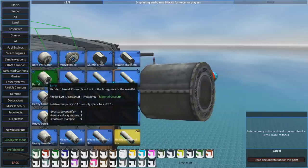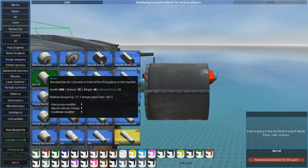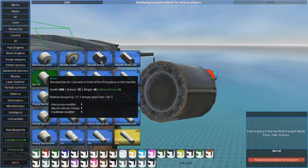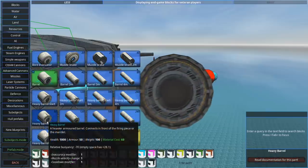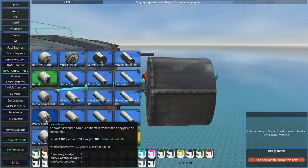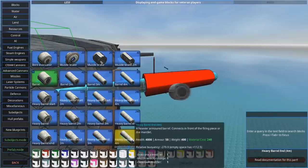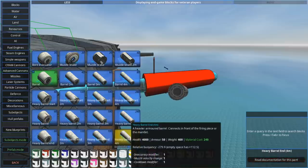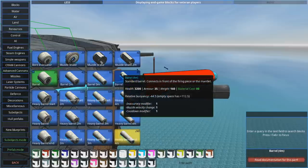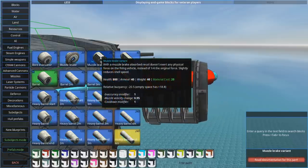Heavy barrels are so much tougher than regular barrels. The regular barrel has health of 800 and armor 35 — nothing to be sneezed at. But the heavy barrel has 1,000 health and 50 armor, and that scales up with length. So at a given length, it's 3,200 health for the regular barrel versus 4,000 health for the heavy barrel. That doesn't seem like a huge difference, but that extra 15 armor helps a lot.